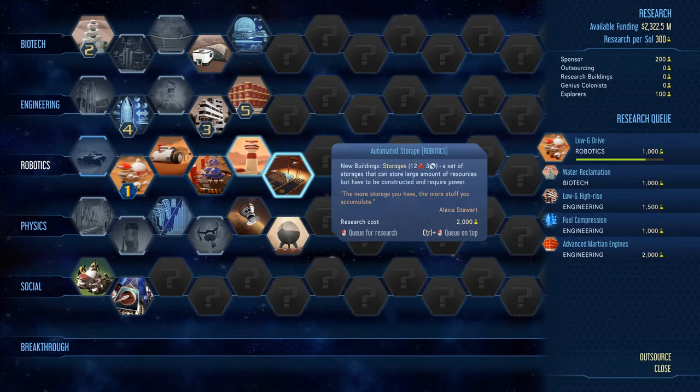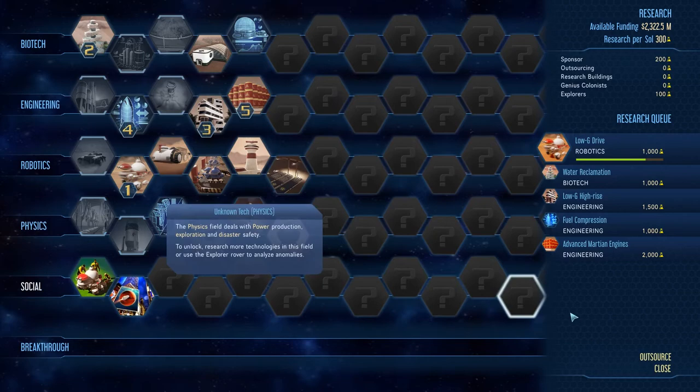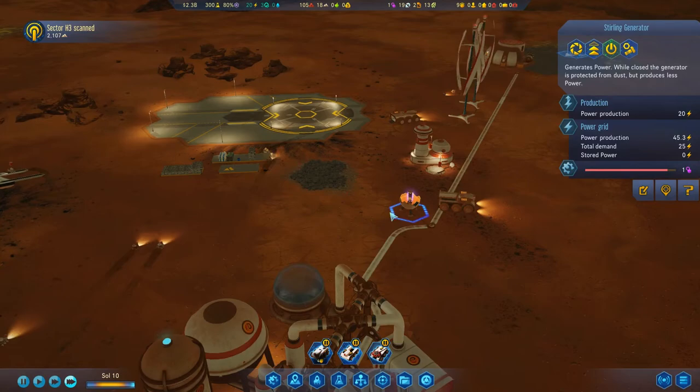What is this? A set of storages that can store large amounts of resources. They require power. I am liking that. I like it — this is gonna get good, ladies and gentlemen.